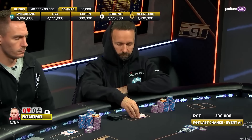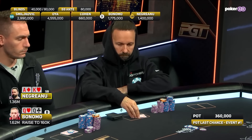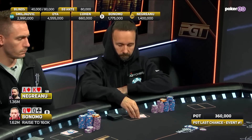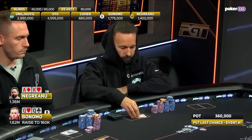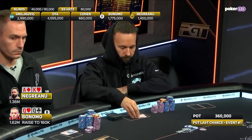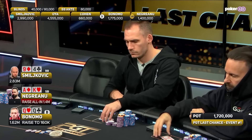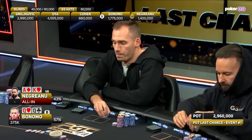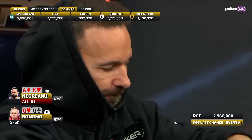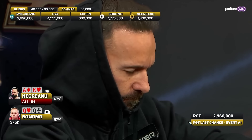Pocket queens here for Justin Bonomo raising it up, and ace-king for Negranu — here we go! Bonomo has Negranu covered. Negranu probably just puts this in here. Absolutely massive implications as we are likely to see a coin flip between two of the most accomplished tournament players in the history of the game. A snap call from Bonomo and we have the fairest of all fights — ace-king versus queens at the final table of the PGT Last Chance Event.